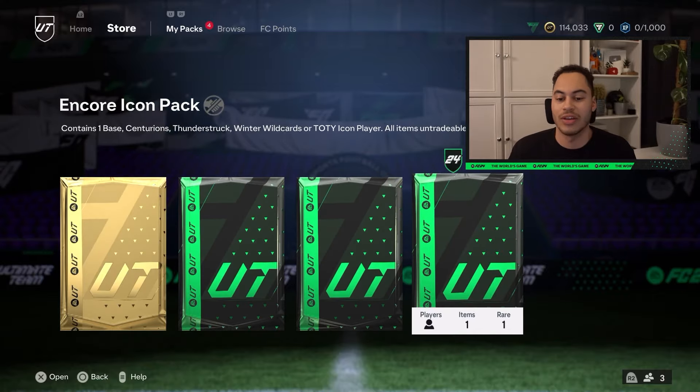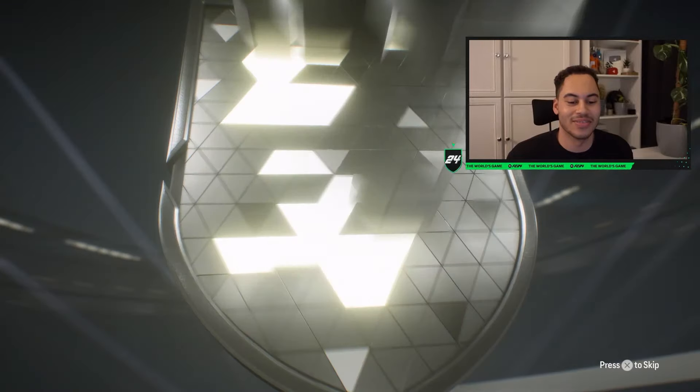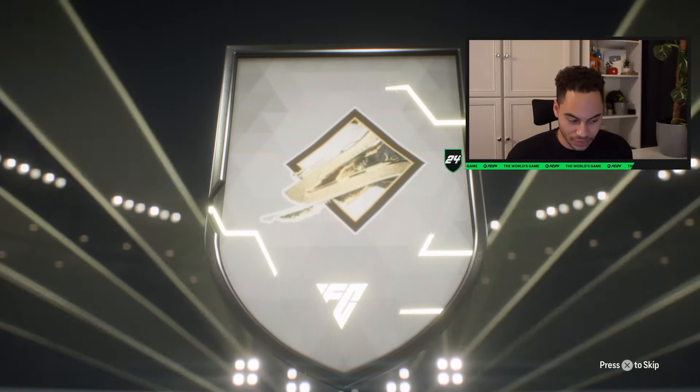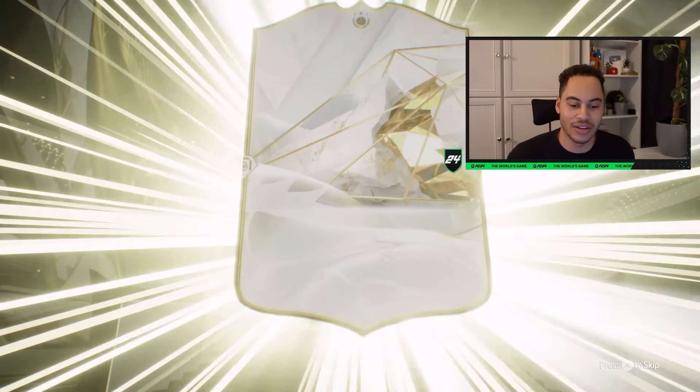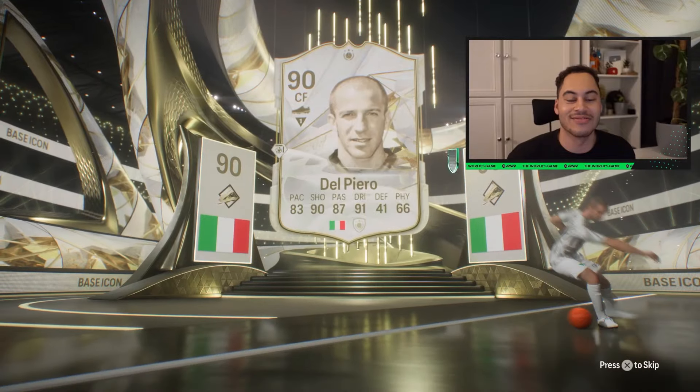We can skip the other packs and go straight for the Icon pack. Wish me luck. Come on EA, give me something good. Italian center forward. Of course, it is an Icon. And we have managed to pick ourselves up Del Piero, 90 rated.